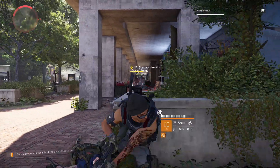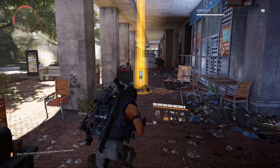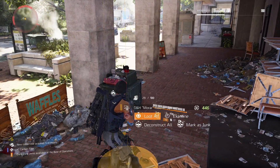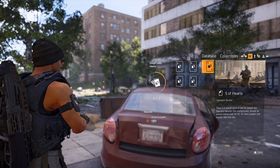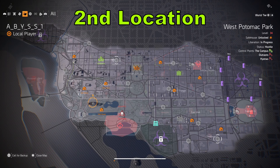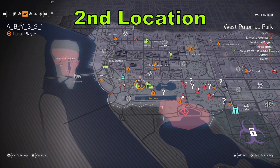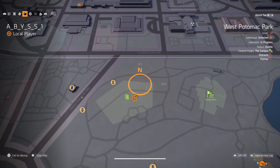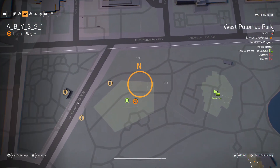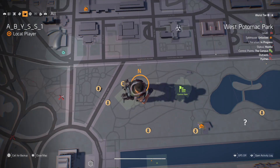You're going to have to keep farming the named enemies until you get the cards that you want — hopefully it doesn't give you too much trouble. If you want to check your progress, go to the menu, then Progression, R1 to Collectibles, select Database, and these are listed under one of the four snitch cards. If you have any questions, leave them in the comments. If you found this video helpful, hit that like button, subscribe, and turn on the notification bell. Thanks for watching and I'll see you next time.